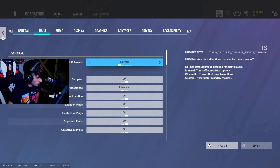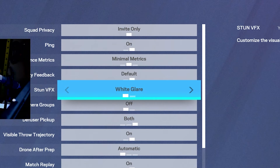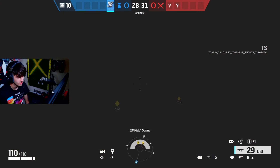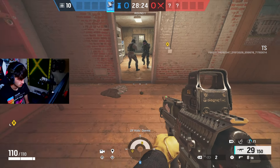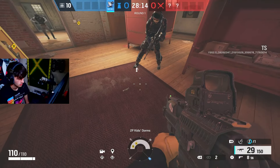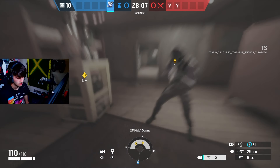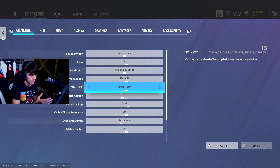There is now a difference to stuns. If you go to general you can turn off the stun VFX — white glare or dark glare. White glare is the normal stun: you get stunned and it goes white. Dark glare, on the other hand, as you can see on screen: if somebody flashes you, your entire screen goes black and then it slowly fades back to normal. I've been using it and I do like it more. That said, it scares the hell out of me every time — it's like a jump scare. The first time it happened I thought my game crashed. But I actually do like it because it doesn't hurt my eyes; I'm not being blinded IRL. I kind of like how you recover out of it more as well. Overall, W change.